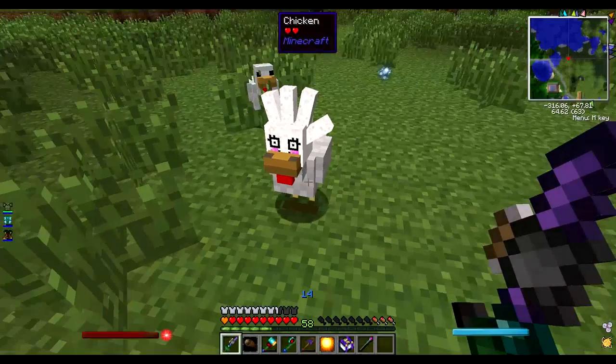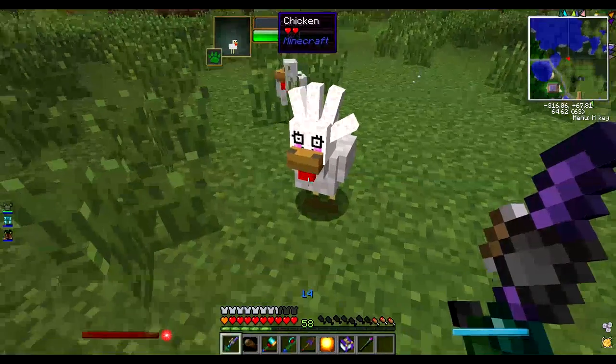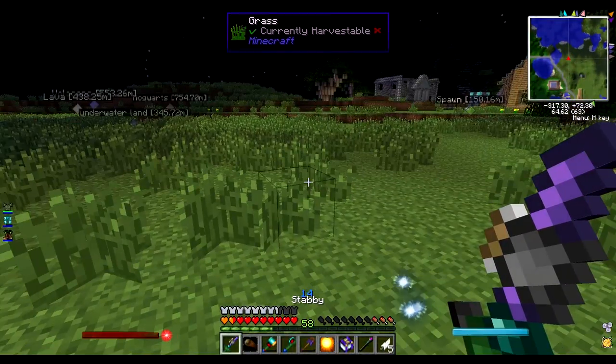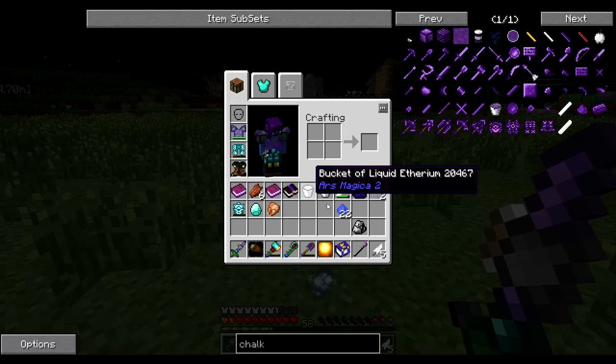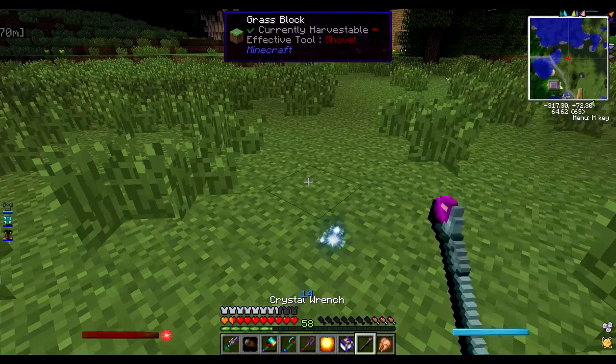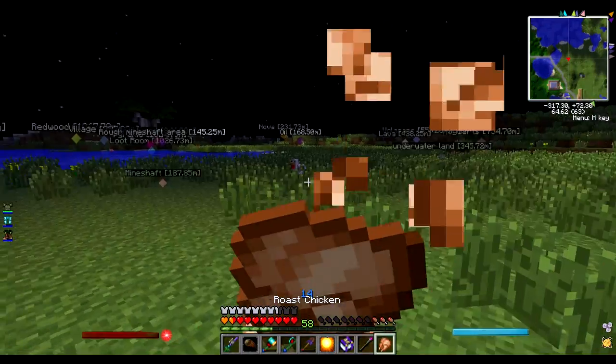Oh my god, that chicken has got her own awesome hat. I want this hat. That chicken is so kawaii. I must kill you, I'm afraid, for the greater good of the village. But I can't - it's so adorable. I'm sorry, chicken, I must go to a better place - which is my stomach, because I'm hungry. Om nom nom.